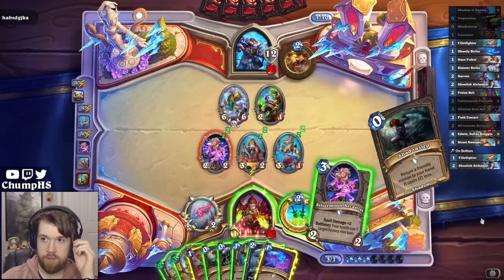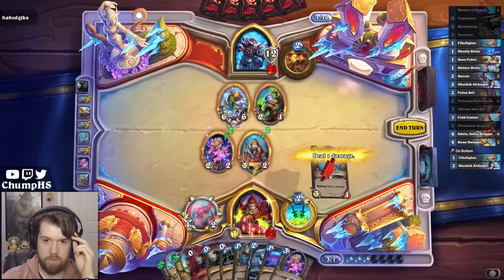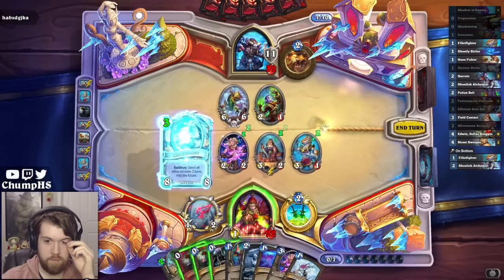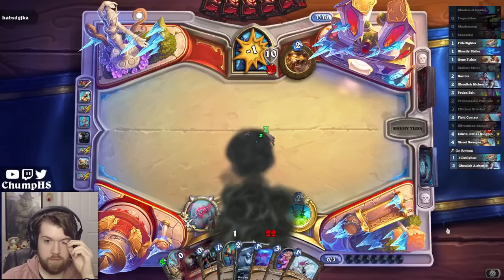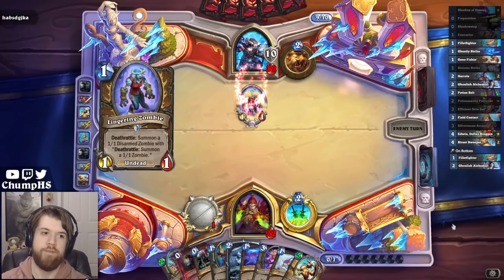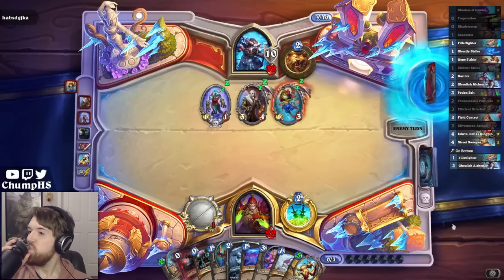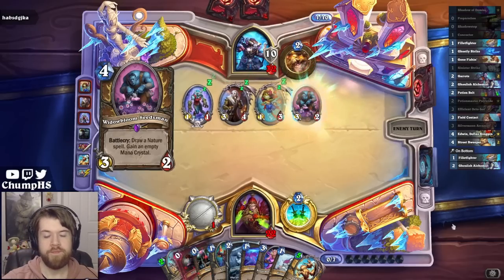Very nice to have an Arcanist in hand. The real question is, do I Shadow Step my Anachronos? I think it's pretty nice to have it for next turn, just in case my opponent goes a bit nutty here. All it takes is love, care, and death.